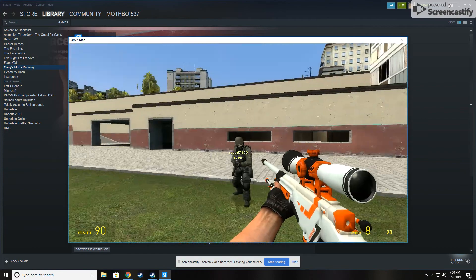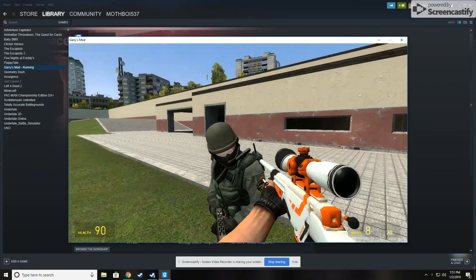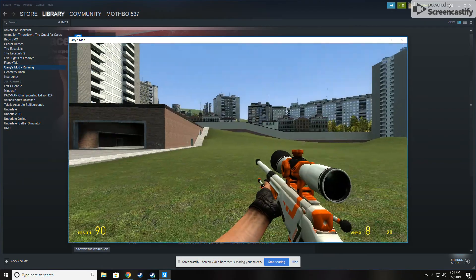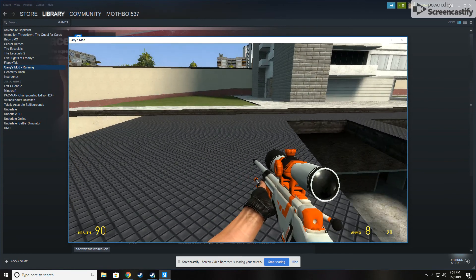Okay, today I'm gonna teach you how to use a sniper to kill people. Alright? So first thing you do, you stay there — that's fine with you. So first off, you fly, and you go somewhere secret where nobody can ever see you.